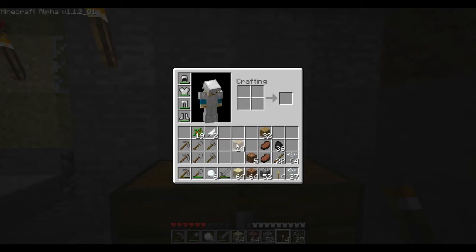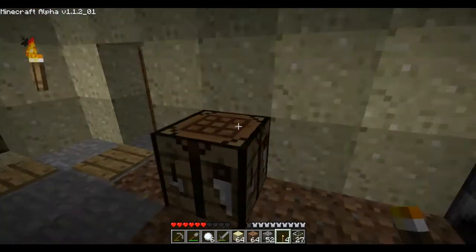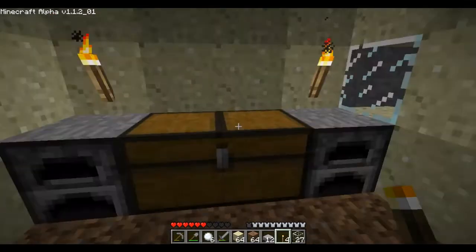One thing I want to do is make some more half-steps, just to test something. I want to use the half-steps as shelves, in a way, if I can.